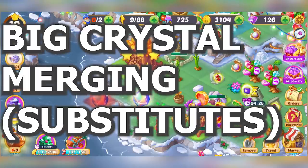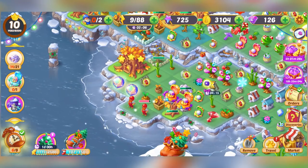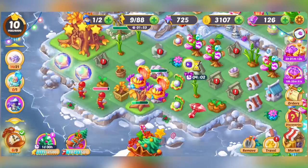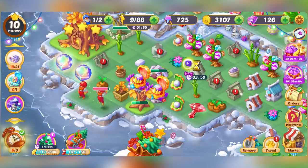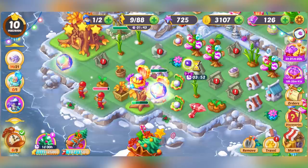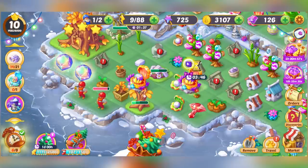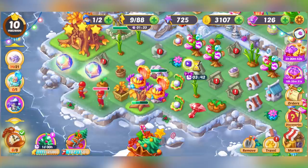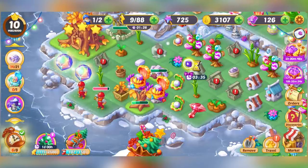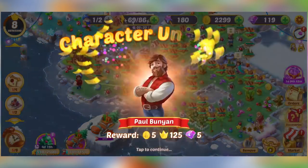Now we need to talk about big crystal merging. These crystals are super, super valuable. Remember how you need to combine three things together to merge? Well, these two big crystals can be used as a substitute for an item to progress to the next object. So if you have two items and a big crystal, it serves as a substitute for the third. The reason I'm not merging right now is I'm waiting to get four items, because the crystal can also replace the fifth in a multiple-of-five merge, so I get two of the next item. Don't waste them — use them for your big-ticket items, like the next stage to unlock a character.